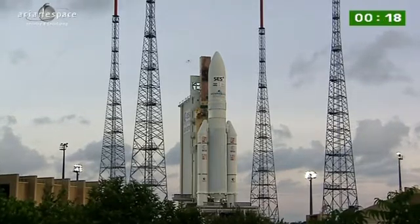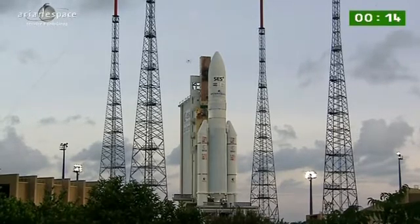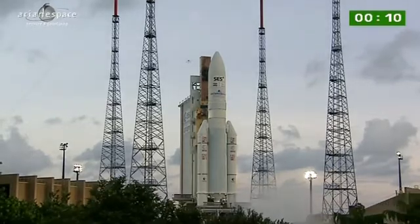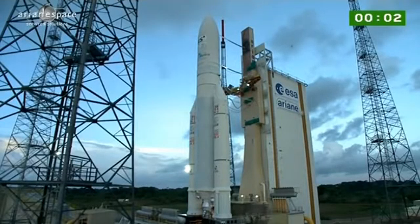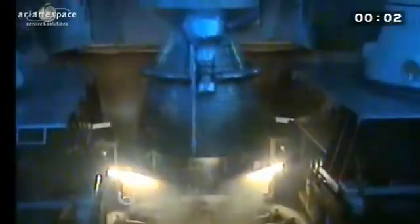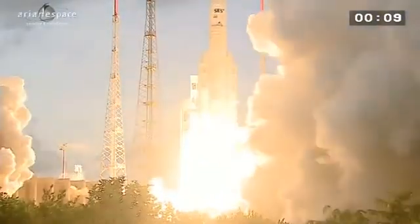We'll let you listen to the DDO as he calls out the final countdown. [DDO]: Attention pour le décompte final. 10, 9, 8, 7, 6, 5, 4, 3, 2, 1, top. Allumage du moteur Vulcan. Allumage des deux EAP, décollage.